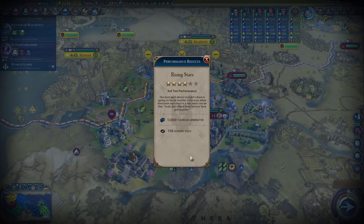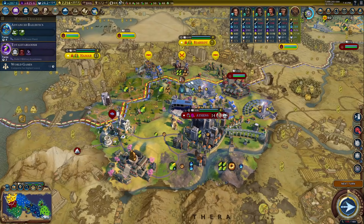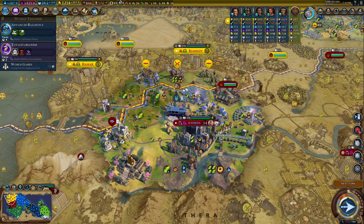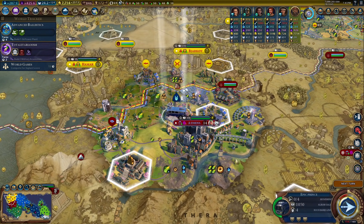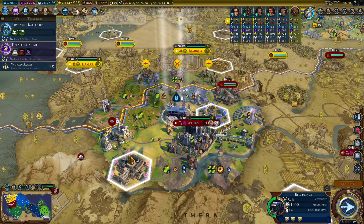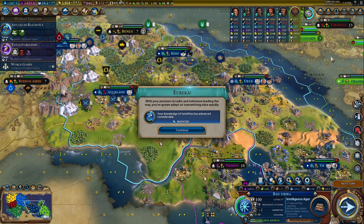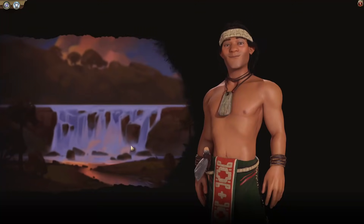Epic Prince with a 4% chance of dying. 12,000 tourism! Man, if that one provides 50% of the gold for tourism, we would get 6,000 gold for that. We do have Pop Stars — that's actually 25%, so that's why we're getting so much gold. We're at 7,700 gold. Let's buy some broadcast centers.